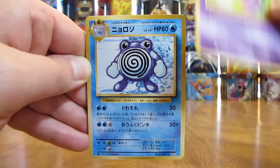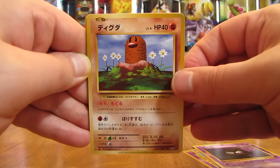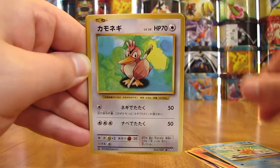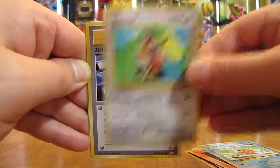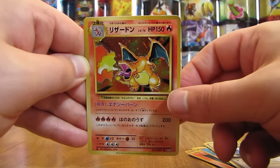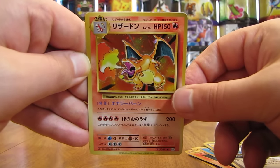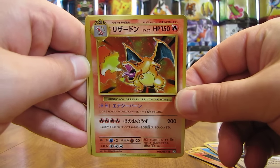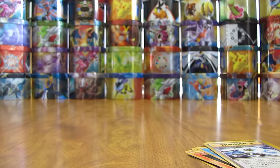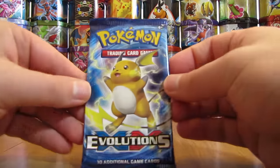This pack starts with a Koffing, there's a Poliwag, Ghastly, Diglett, Vulpix, Magikarp, Farfetch'd — now this one is a rare in Evolutions — there is a Blastoise Spirit Link. There we go, a Charizard Holo! And only one holo card or one rare in this pack because it is in the second to last spot. And then a Secret Rare to end it. What a great pack right there — really a great start to this opening.